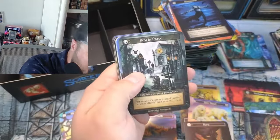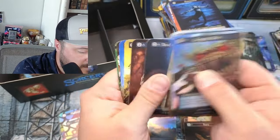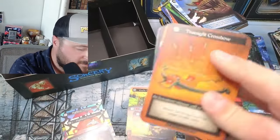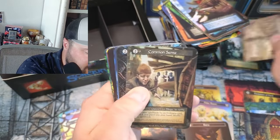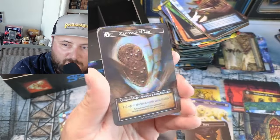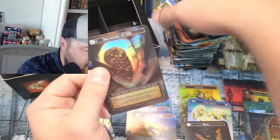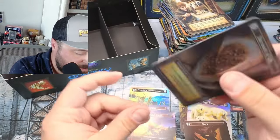Vanguard — rest in peace, little rips. Crossroads, Common Sense, Star Seeds — boom, oh yeah!